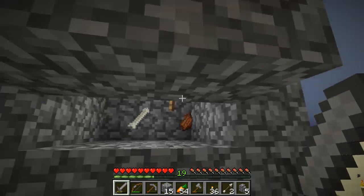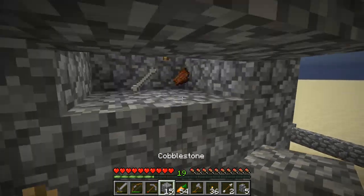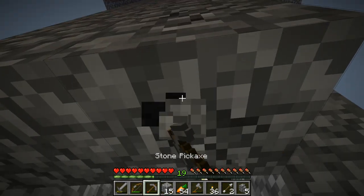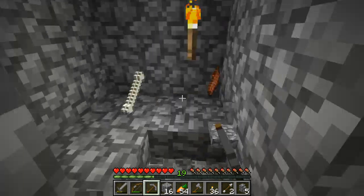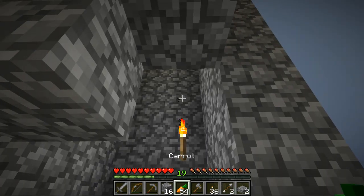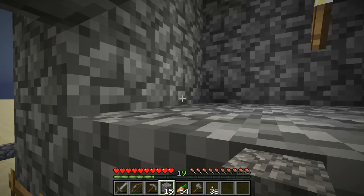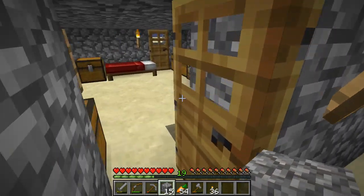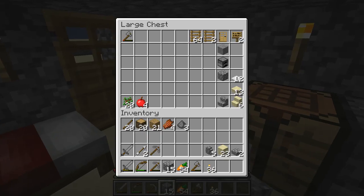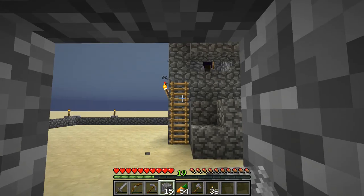No rare spawns yet, and I put a torch inside there so I can see if there's any iron or anything. This is how our mob grinder design is gonna look for a while. We would have been in deep trouble if a creeper had fallen where we were getting those drops. This will definitely slow down the amount of drops we get, and it's gonna stop being automatic.